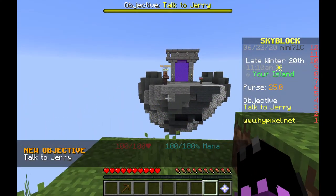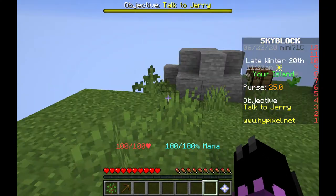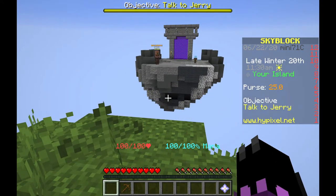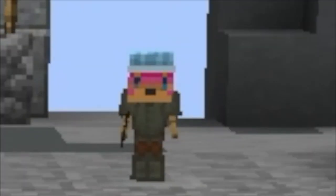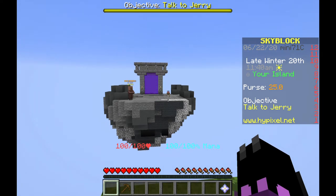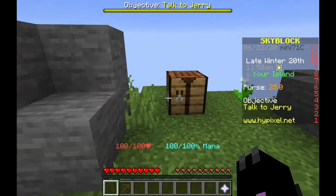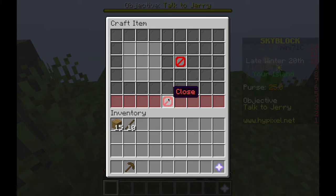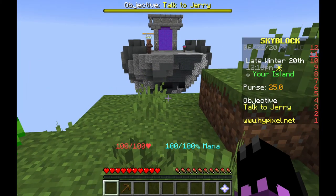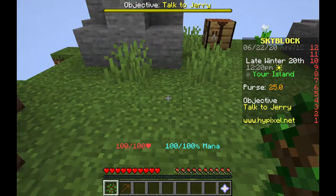Oh, that's Jerry over there - of course, who else would it be. Why is Jerry all the way over there? I swear that thing was looking at me. Okay, that was obviously strange. This is my island - I'll probably build it up later, but oh - it moves! That's totally not creepy.